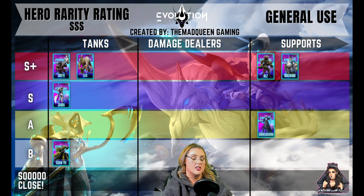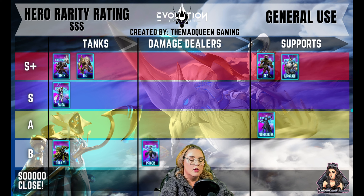Mazarani is another S-plus tier hero and he's a support. He also has a lot in his kit — healing, boosting attack, decreasing incoming damage, and he also applies a shield to the whole team as well.